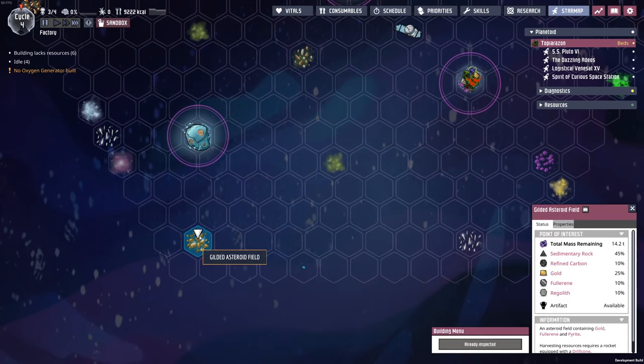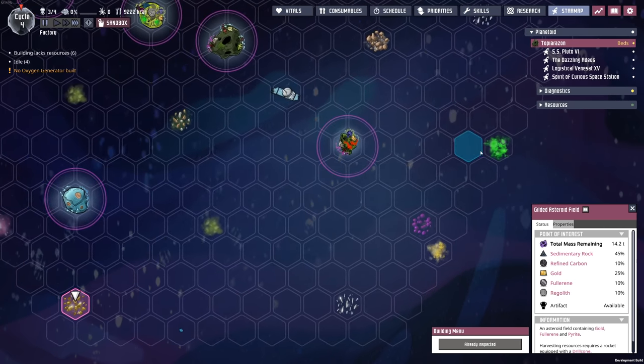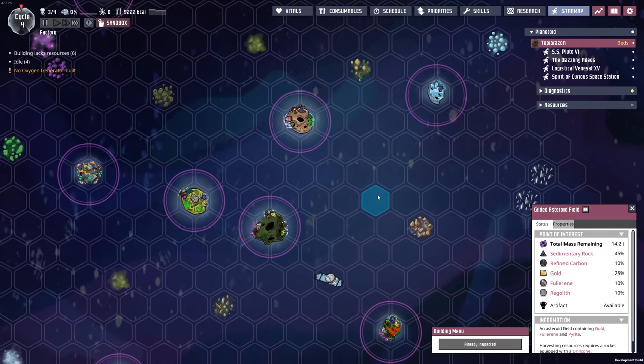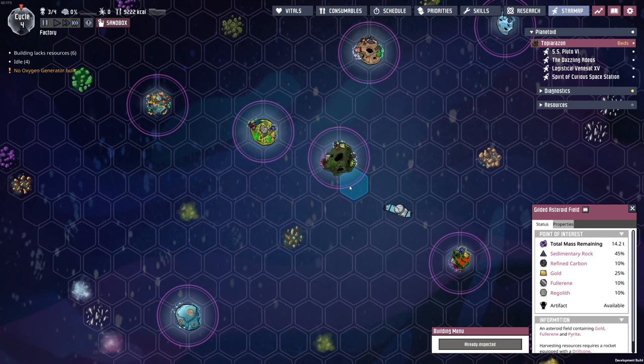A little further and you might find a gold asteroid field. We have fullerene down there too. There's some other ones that are even more viable, like the glimmering asteroid fields. The main point is that you can fly out and use your rockets as a way to mine up something and bring it back.